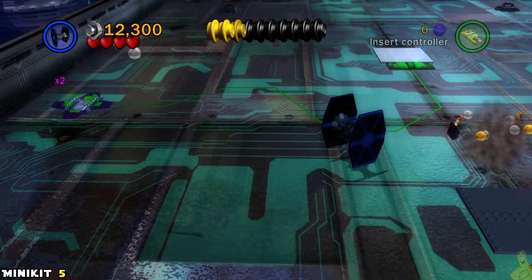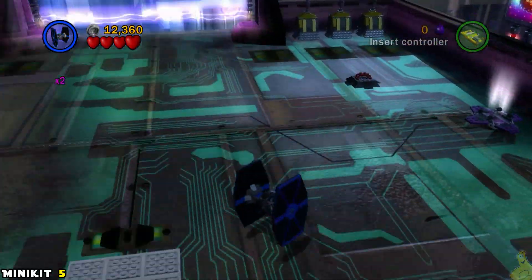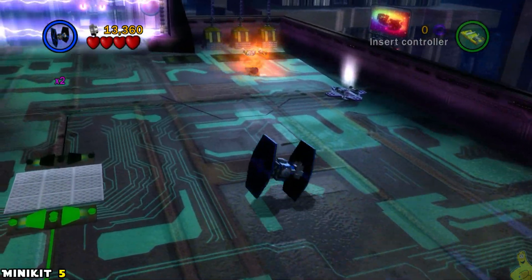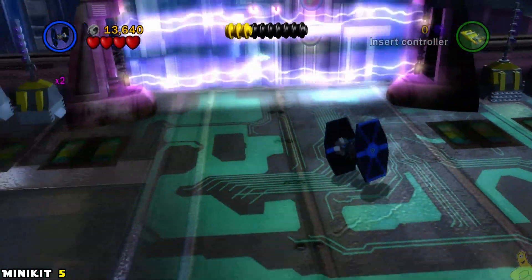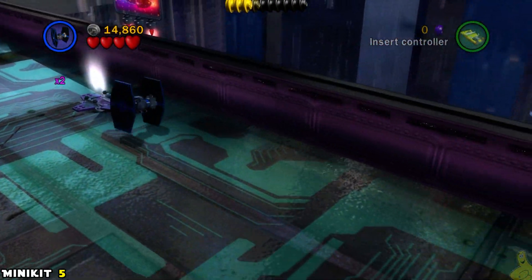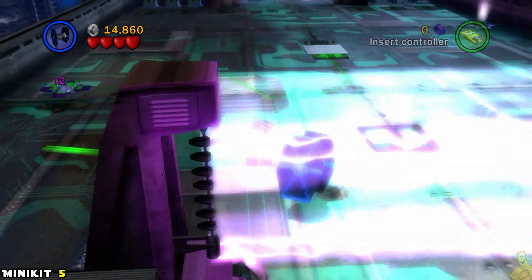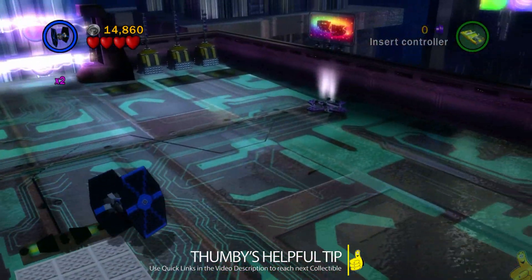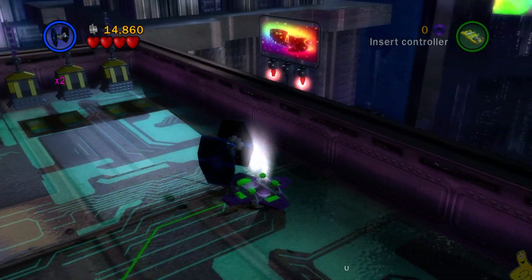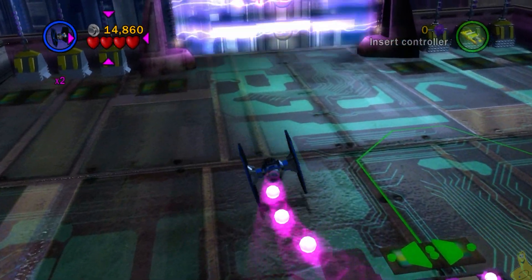We're in the second section - this level actually has four sections. You can see there are red and gray vents on the ground as well as these grid line sections with little lights. We need to hover over those lights, but we also need to shoot those gray and red vents. There are five vents in this area - one is kind of tricky, hiding right behind the force field and almost impossible to see. Just shoot until you get it, and once you get all five you should get a mini kit.